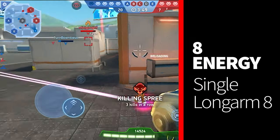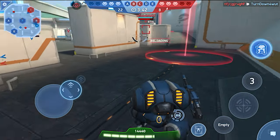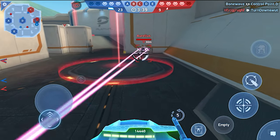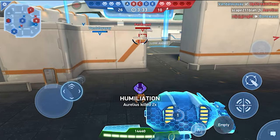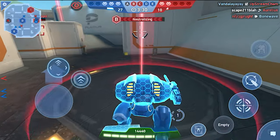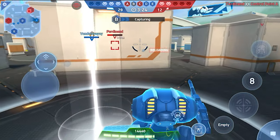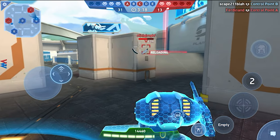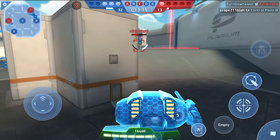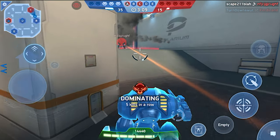If you want a more long range build at 8 energy, you could run a single Long Arm 8. This is a really damaging build just because this is probably the only two-star weapon you have at this time. The Long Arm 8 is a great weapon and Juggernaut is pretty good for it - with his shield he can take a pretty good beating, giving you time to calmly line up your shots. Remember this is a manually aiming weapon. Long Arms should carry with you throughout the game and get you prepared for an end game weapon like the Railgun, so this is a great time to start with it and get comfortable.